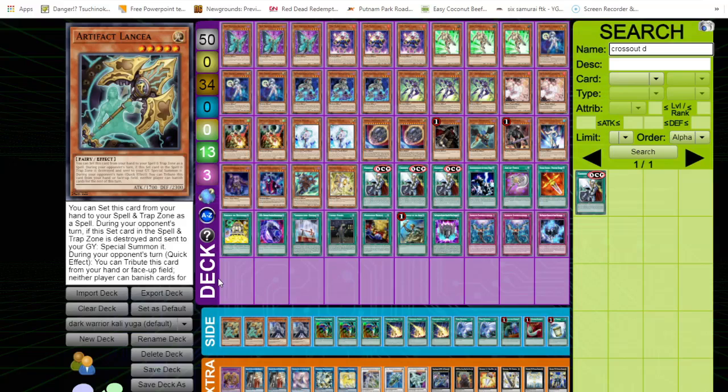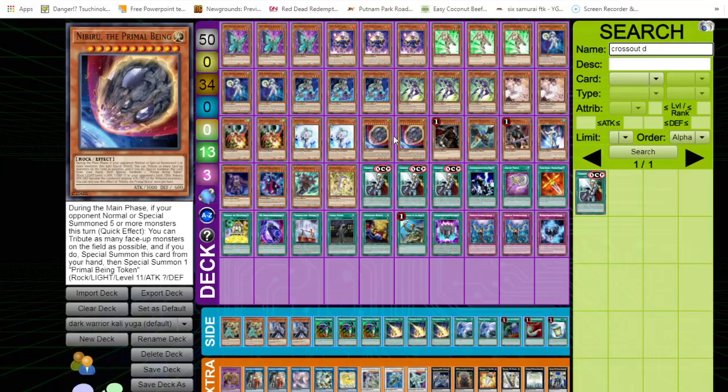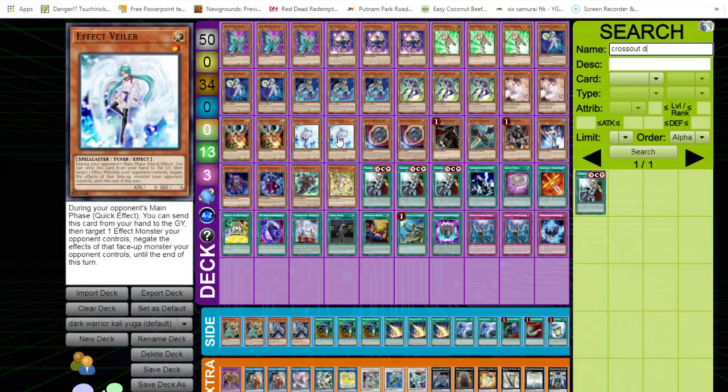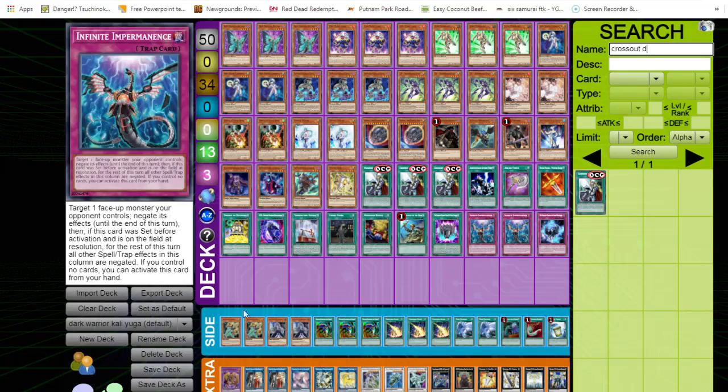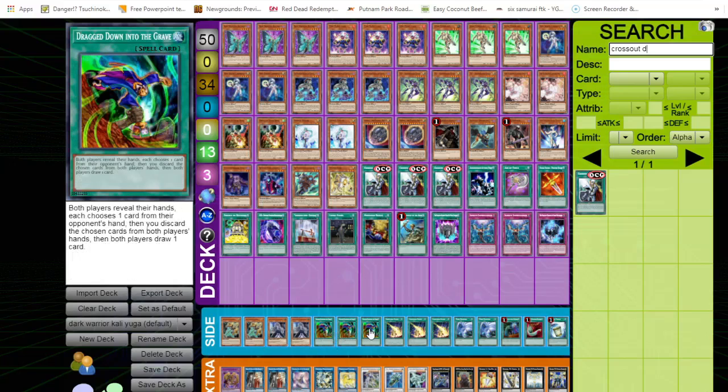For the side deck — I'm playing two-ofs of Lancea and Ghost Belle. These are two of the best generic side deck hand traps you can play. I can swap them in for certain matchups. For example, against Eldlich, which doesn't play a lot of monster effects that matter, Nibiru, Effect Veiler, and Impermanence may not be great, but Ghost Belle hitting the banish effects of Golden Land cards and Lancea can be pretty good. We'll also be playing two of these because they're still solid in today's meta and hit cards like Tri-Brigade.